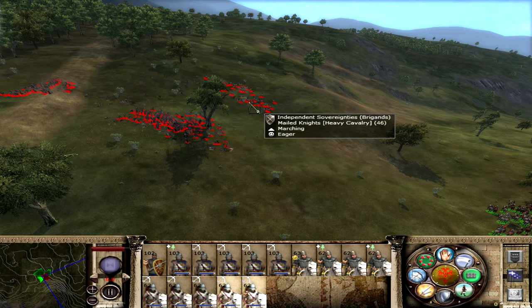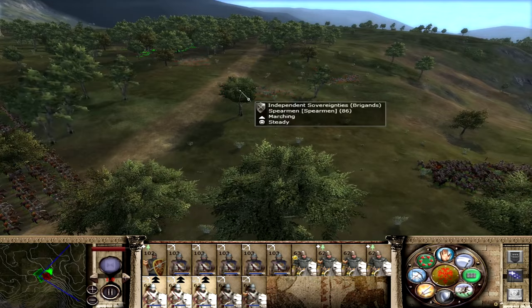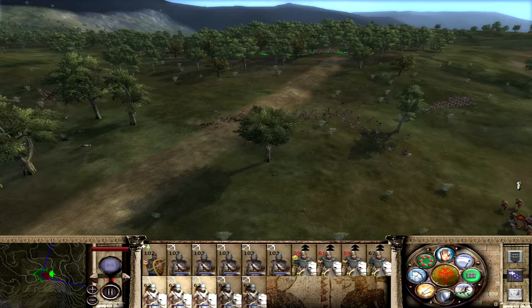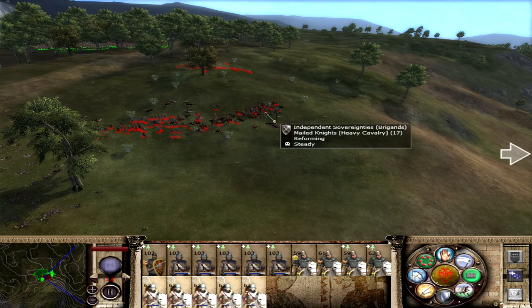Focus on those mailed knights - we don't need to worry about the infantry that much. Those guys are easier to deal with. A third of the enemy army is already dead. Some are trying to make their way towards us. These guys are breaking. I took some damage from friendly fire - damn. I was going to say we might win this without taking any damage whatsoever, but friendly fire did some as I was trying to adjust my cavalry.